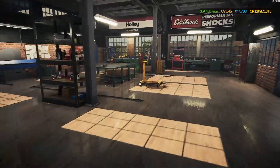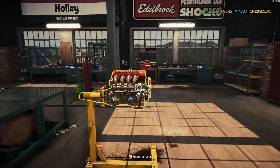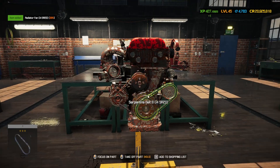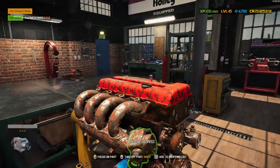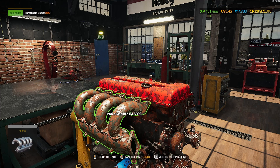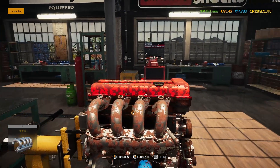Next up we need to get the engine dismantled. We know we've got a battery so let's throw that on and start stripping this I4 double overhead cam engine and see what we've got going on. Let's start with the big fan at the front — you can't go wrong with that. Let's get some of these belts off and jump straight into the top to see what's going on underneath this head cover. Probably two camshafts, I imagine.